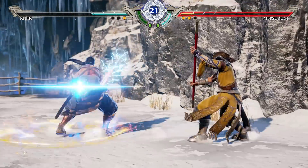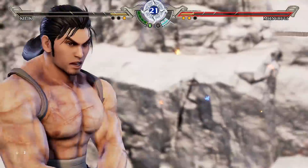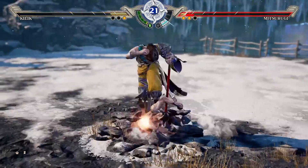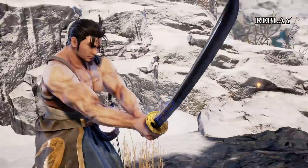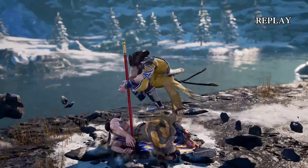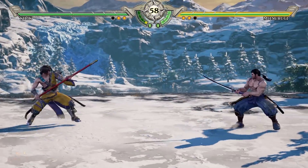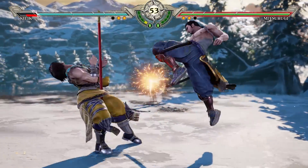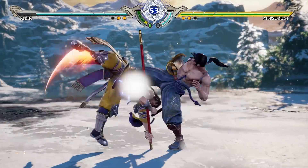Soul Charge is performed by pressing the away direction as well as whatever your Critical Edge button is - I think it's just the three attack buttons normally, but on controller R2 was the default for it. That seems to put you in a buffed state where your normal attacks get chip damage. I know when Killik activates his, he actually loses health - his health drains - but he gets access to a really powerful Critical Edge. We're going to see the Soul Charge from Killik in the next set.